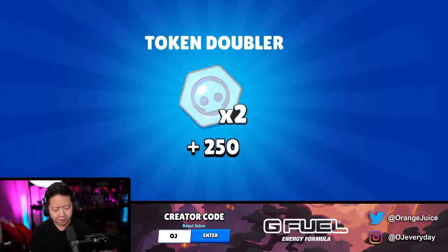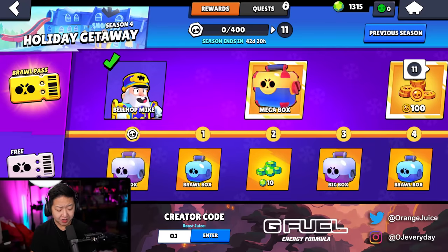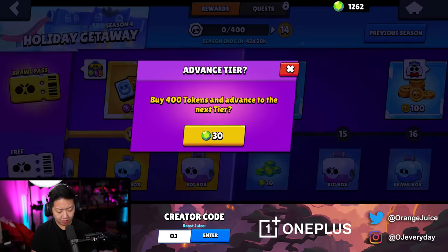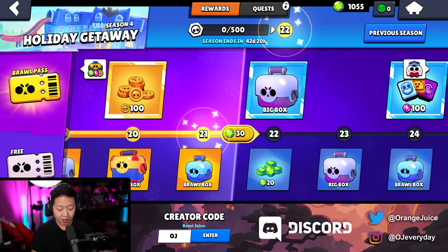Next up on this account, we have Edgar for free. Now we're at 16 out of 43. I'm going to unlock Tier 30 right now so we can get Lou. He's technically a legendary brawler, so that's going to be 100% worth it to unlock him a little bit earlier with this track. It's going to be a little bit cheaper potentially.